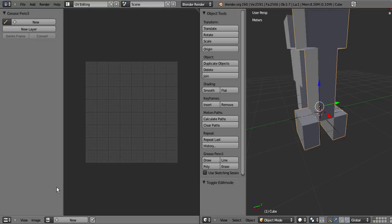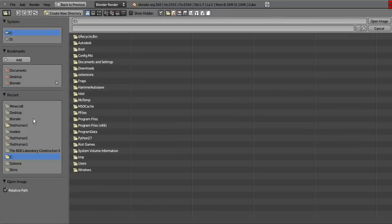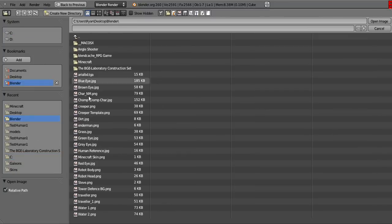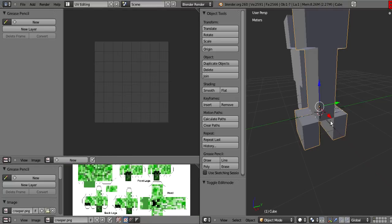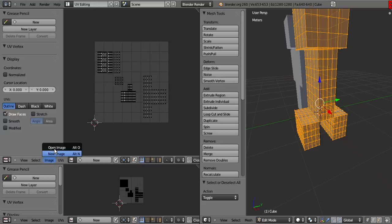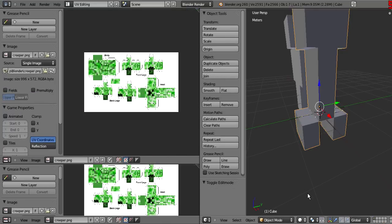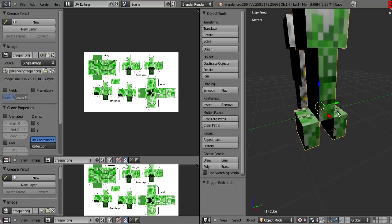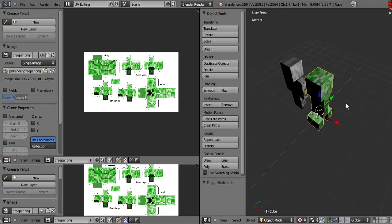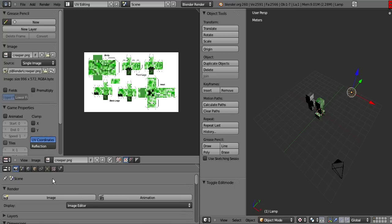Let's open UV Editing and open a new image. Where's the creeper? It's in here, there. Now, if I go into textured mode, besides the fact that it's dark, the texture is alright. Let me just change this to sun — I need to go to properties and change it to sun.